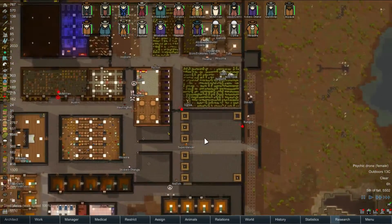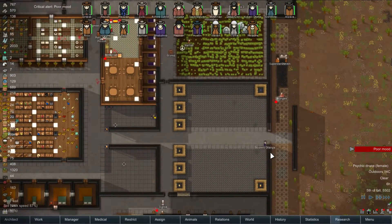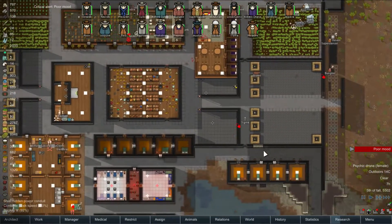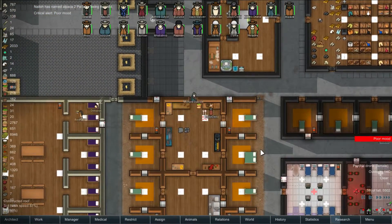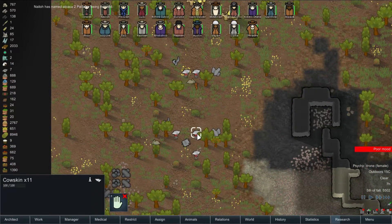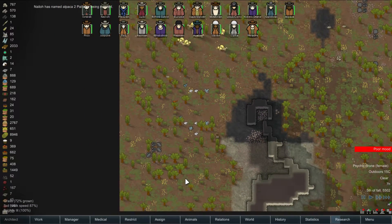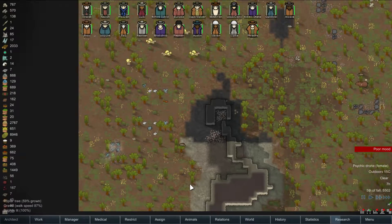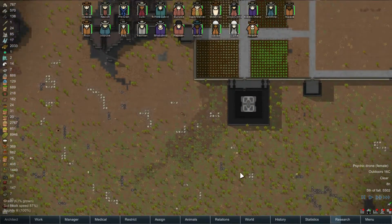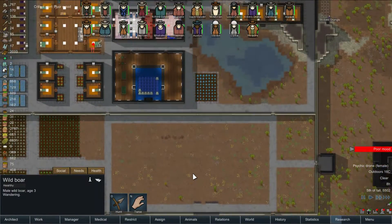Which do not exist. I wonder if something like vehicles would be possible for the game. There is still rocks here and there - actually quite a lot down there. So we should be able to use those.